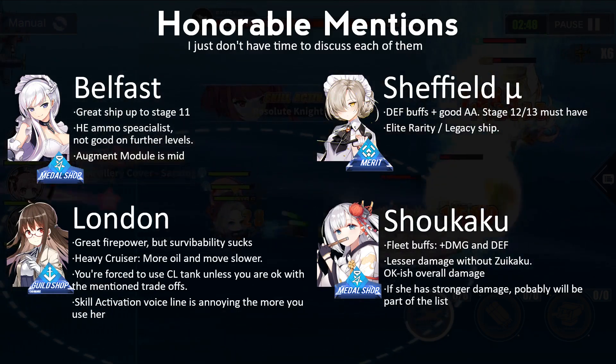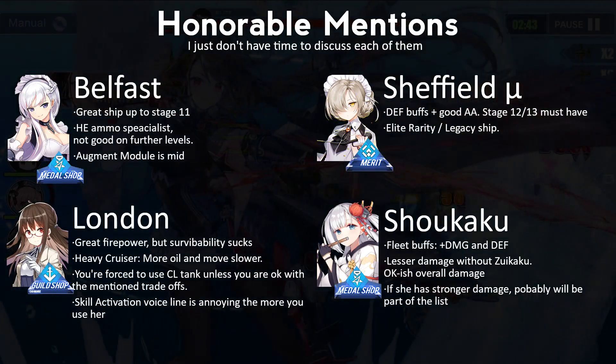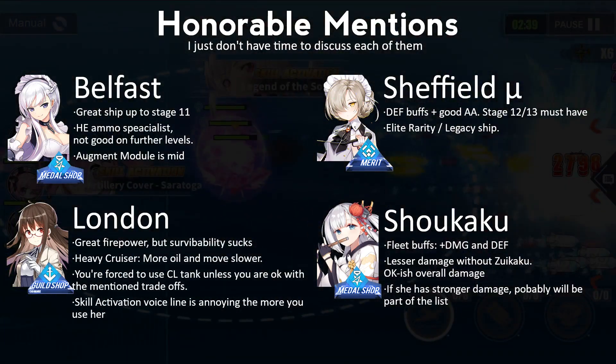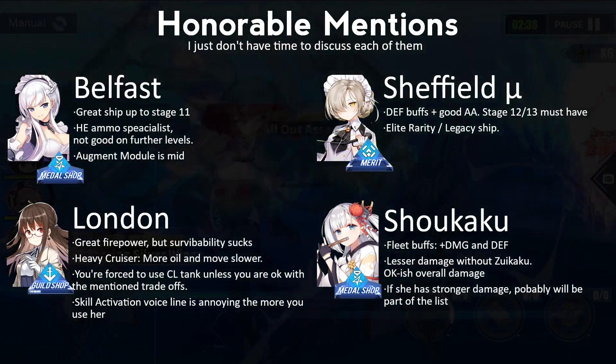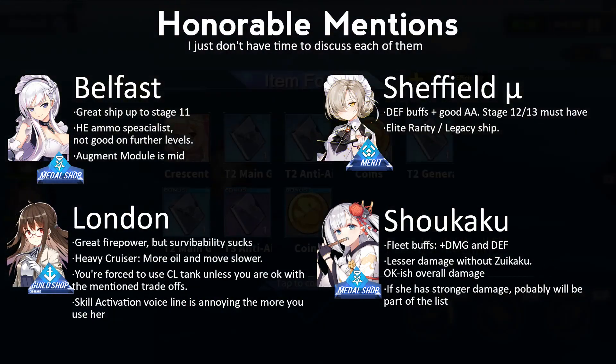Take this guide as subjective as possible. Some ships are obtainable after a few weeks or months depending on how actively you farm your resources or complete tasks. They are replaceable if you get stronger ships from locked events, but the following ships are still usable even at later stages.